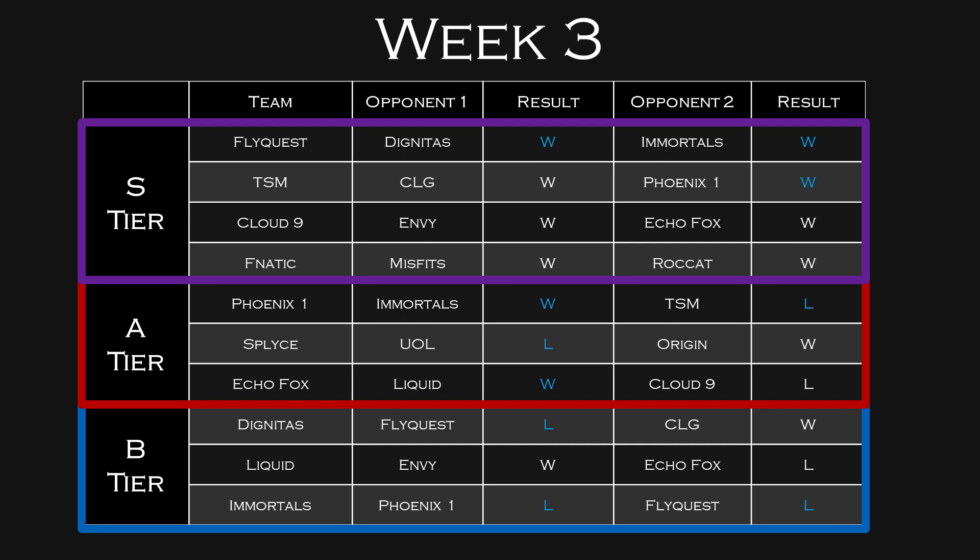My S-tier teams this week are FlyQuest, TSM, Cloud9, and Fnatic. FlyQuest has been playing phenomenal, though this week is going to be very difficult — they're going against Dignitas and Immortals, both of whom can beat FlyQuest if they show up on their A-game. But both Dignitas and Immortals have been incredibly inconsistent in the first two weeks, which is why I'm giving FlyQuest a slight edge. If they played ten times, FlyQuest would win the majority. I do think FlyQuest will get decent fantasy points regardless of whether they win or lose, but this is a much riskier week for them.